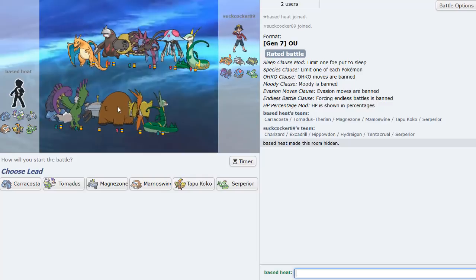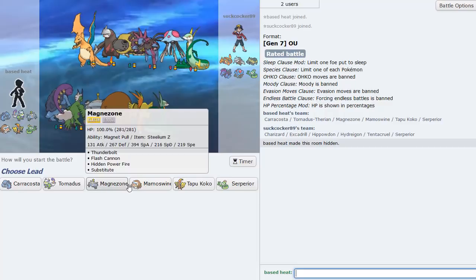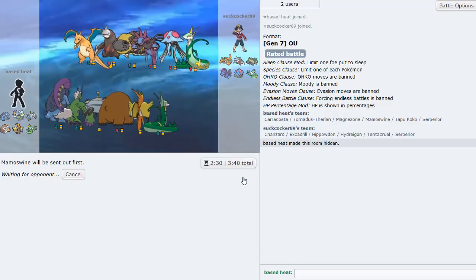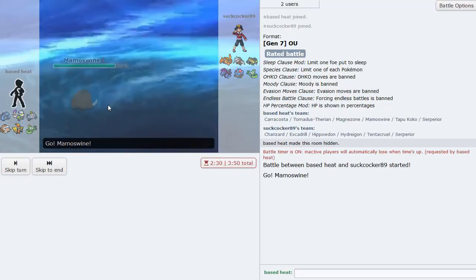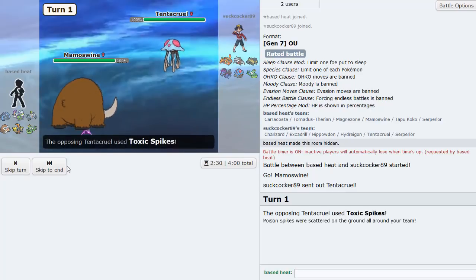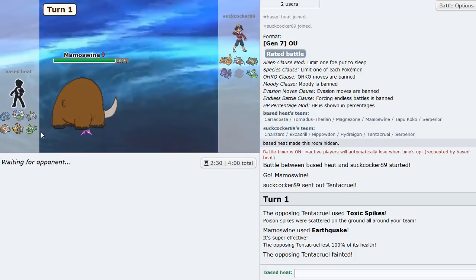Next game against a sand team with classic looking builds. Mamoswine lead is the right move - we can set up rocks and Endeavor his team. Mamoswine doesn't take sand damage so our Focus Sash is appreciated. He has Tentacruel so I'll just Earthquake it to get rid of it, then set up rocks next turn.